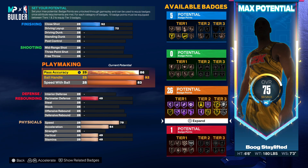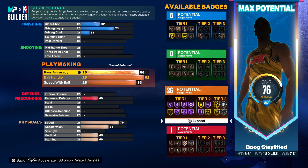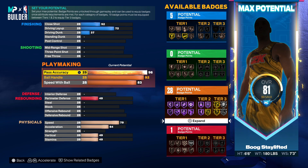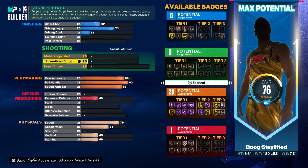We're going to put this up to 86, which gives you 26 playmaking badges — that's super fire. And if you're using the double shooting badge core pattern, you'll still be able to core a playmaking badge. If you went up to 96 pass accuracy you're only getting two more playmaking badges — Hall of Fame Bailout and Hall of Fame Needle Threader — and that costs five whole overall points. Just keep this at 86; add more playmaking badges from your extra badges from the career and hitting level 39.